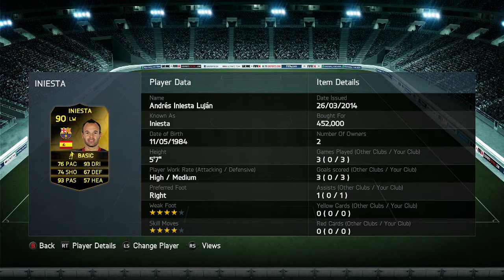So anyway, 4-star skill, 4-star weak foot, high attacking, medium defensive. This in-form is a left wing, which is quite common for Iniesta — in previous FIFAs he's had in-forms as left wing or right wing. He has 76 pace, 74 shooting, 93 passing and 93 dribbling. I was a bit sceptical but I was pleasantly surprised, and I'll tell you more about that in the highlights.